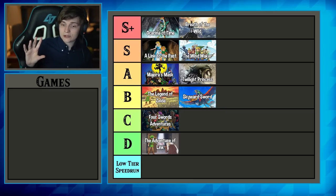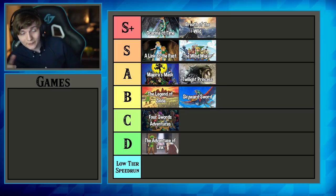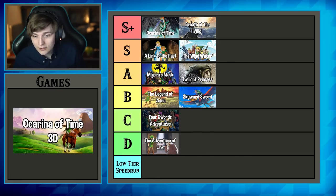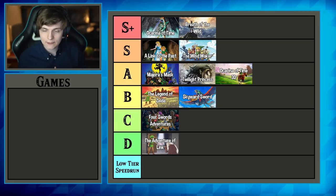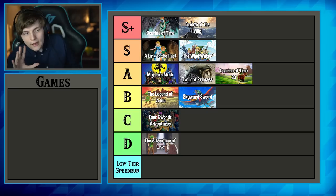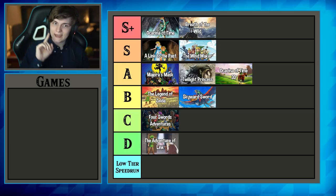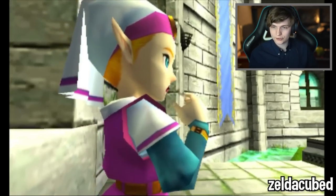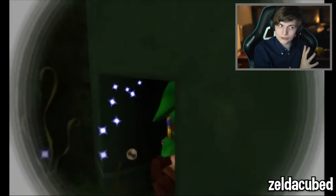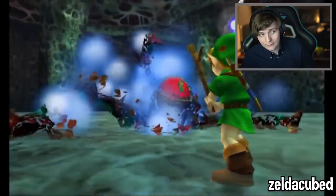Now we get into the remakes — something I think is often overlooked. Starting with Ocarina of Time 3D, I'm giving it A-tier, mostly because I'm comparing it against the original Ocarina of Time. OoT 3D is by no means a bad speedrun — it's up there with Twilight Princess and Majora's Mask. They made very few changes in the remake, but in the speedrun perspective they tried to patch some glitches, and in doing so introduced a bunch of new ones. This means OoT 3D is very different from the original speedrun, giving it a unique, refreshing feel. But I still think the original Ocarina of Time is better, so A-tier.